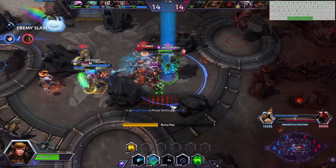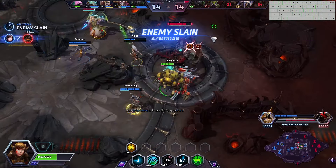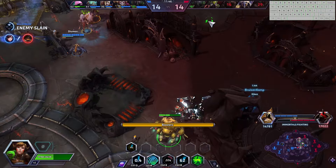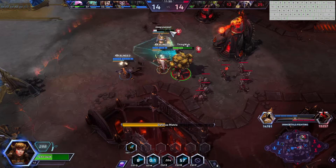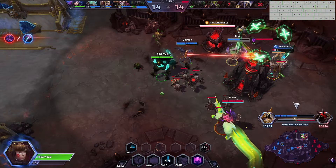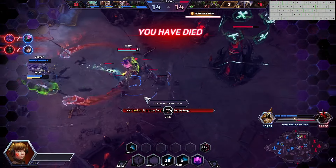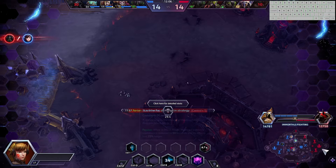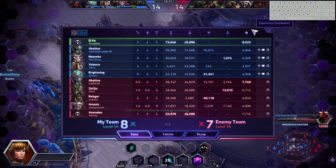We'll get a Bunny Hop rolling on top of the Azmodan hero, chasing him down with the help of friendly team. We'll get the pick that we so covetously needed. Activate my Liquid Cooling so I can heal a little bit more. Got stunned by the objective which is a major setback. I got caught by that? No way — I'm bad at this video game. I do apologize to that team.